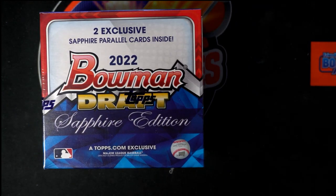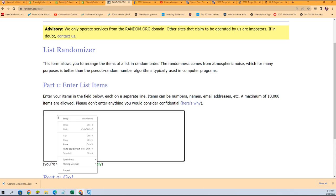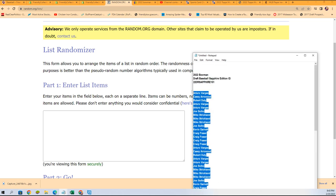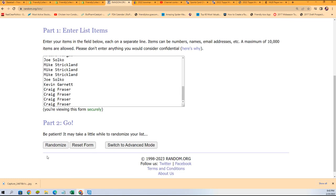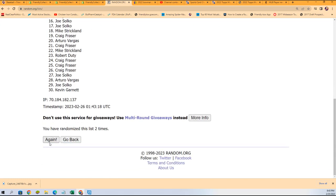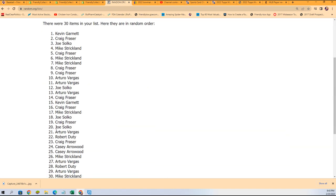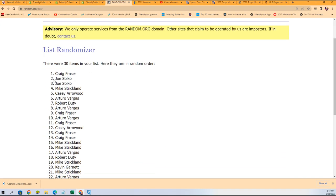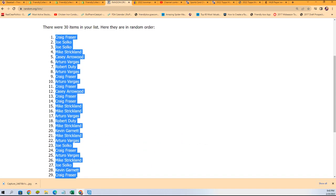This is a Bowman Draft Sapphire Edition box break — it is time to start the random right now. We're going to random the owner name seven times; we'll probably be doing another one of these really soon. This is a great box break to be in. Let's do a little sapphire run before some gems come out here. Lucky number seven — the first random is finished. Each list goes through seven times and we stack the lists up side by side.